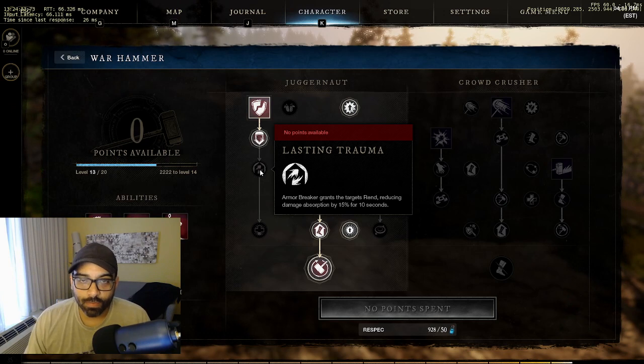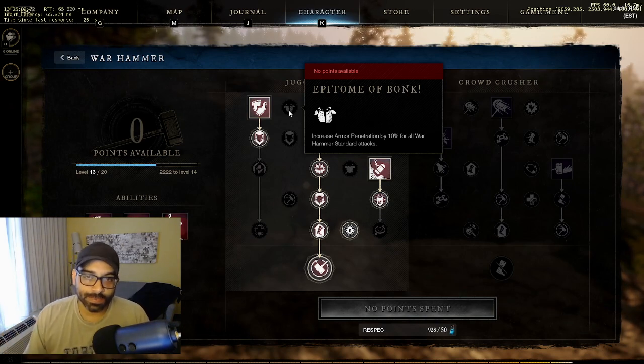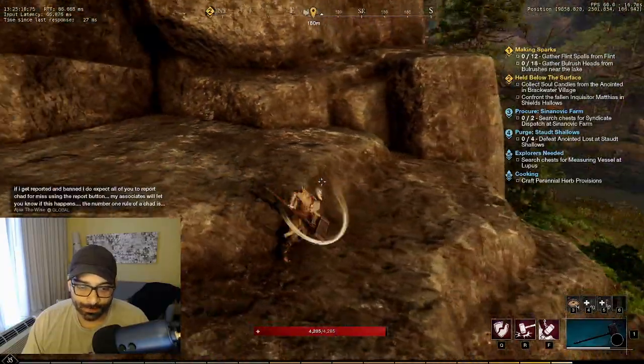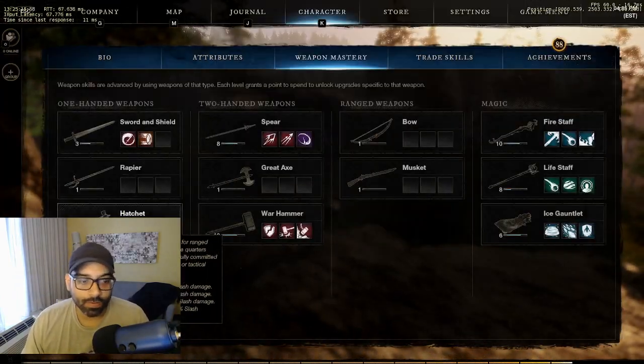So that's basically going to give you a little bit of an armor debuff. Also taking the epitome of bunk, which increases armor penetration by 10% for all warhammer standard attacks - so that's 10% armor pen on all your left click and heavy attacks.